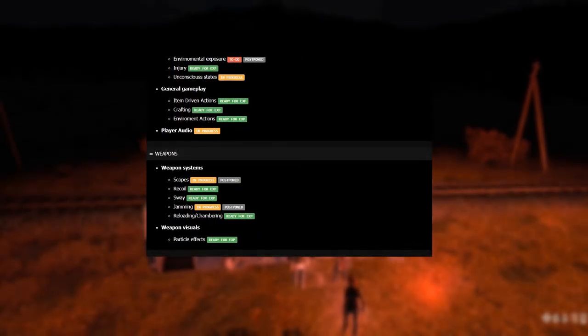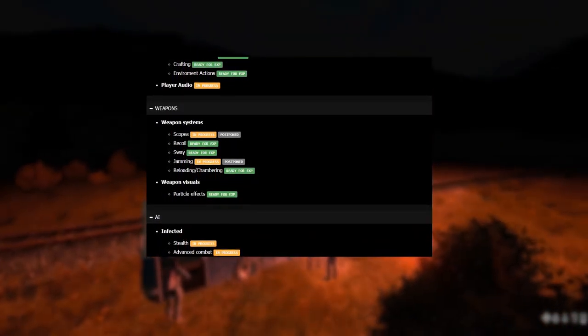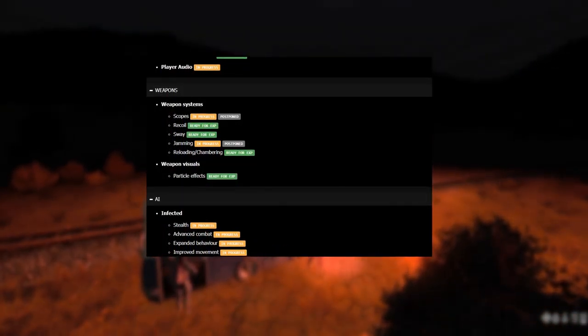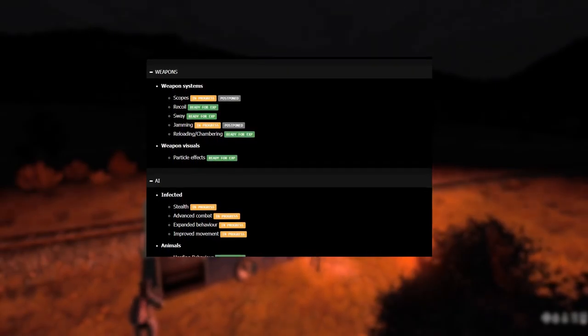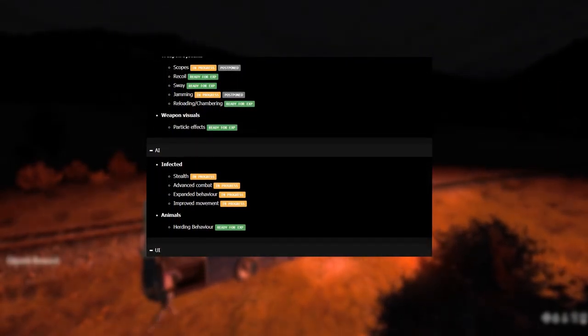Under gameplay we have things like hit reactions which are still labelled as in progress. This is something quite important for PvP — having a visual hit reaction on the target you're trying to take down is something that will immerse you and make you feel more positive about that particular action you're attempting to achieve.